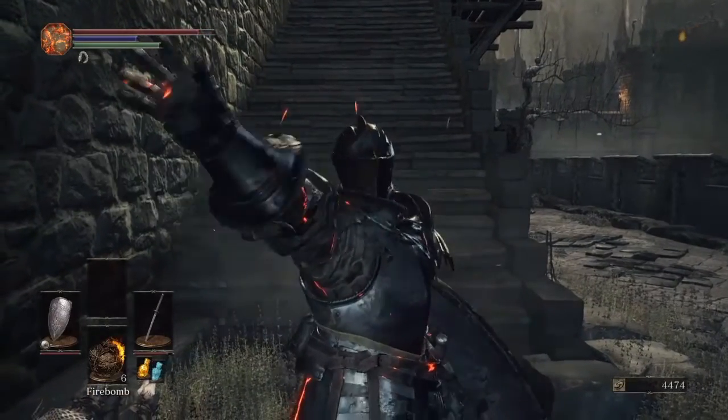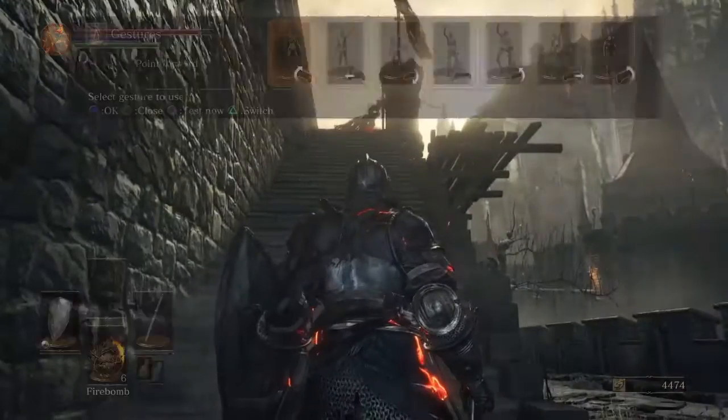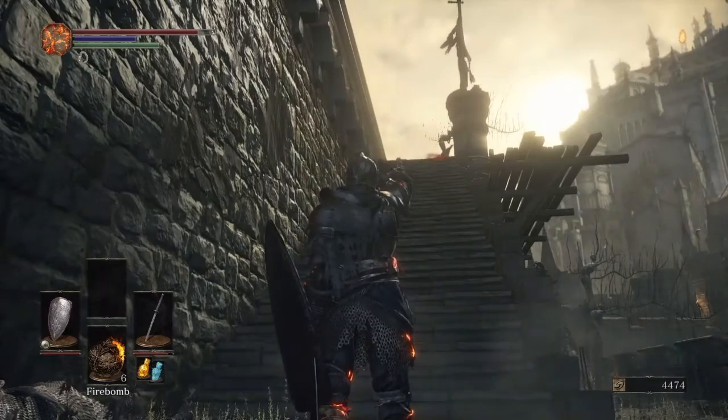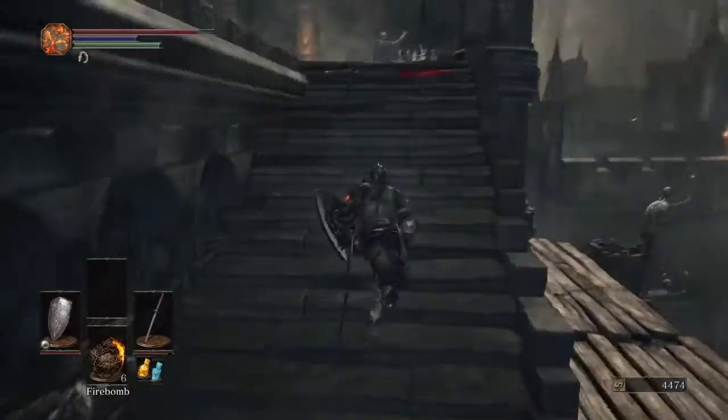What's up everyone, Shovel Open here and welcome back to my Dark Souls 3 tips and tricks. In this video we're going to be acquiring the Claymore and driving off the dragon in the High Wall of Lothric. Before you do this you need to have a bow or crossbow with 99 bolts or arrows.